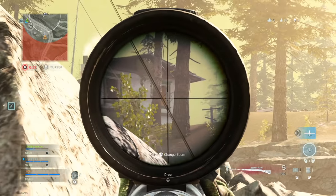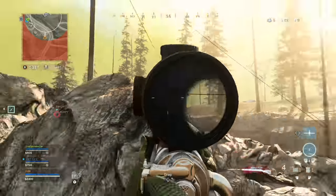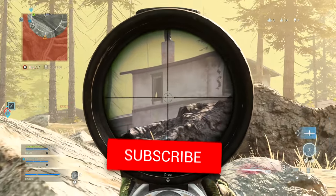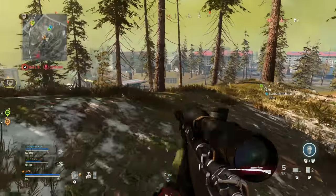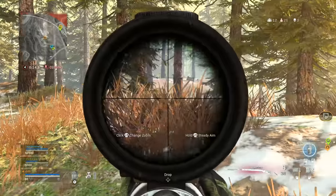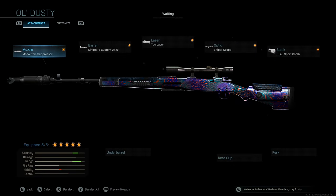The Kar98k also has a slightly faster fire rate at 54 rounds per minute, which works out to 1.1 seconds per shot — a huge advantage compared to the AX-50 and HDR. The main reason a lot of people aren't choosing this one is because it's a higher skill gap weapon. If you do not manage to hit the head, it's gonna take more than a couple shots to down a player — typically at least three, and sometimes four depending on range. However, if you manage to land a headshot, you can down the player instantly.